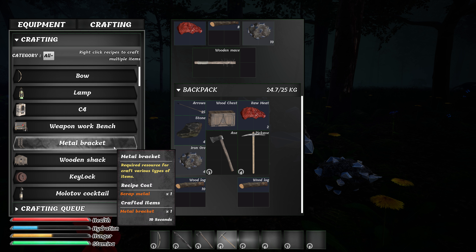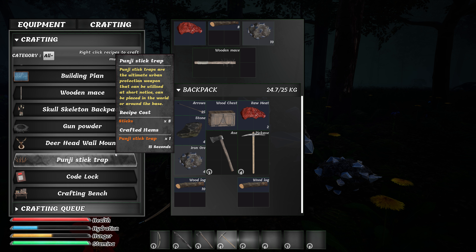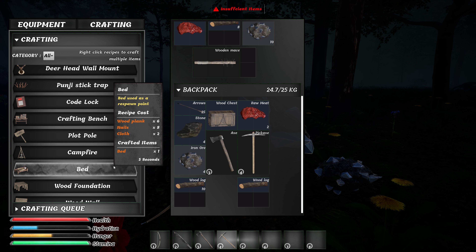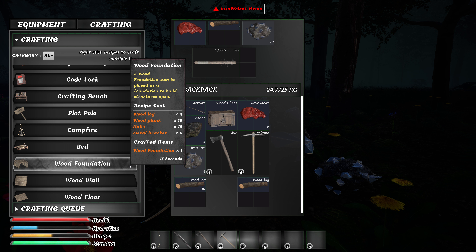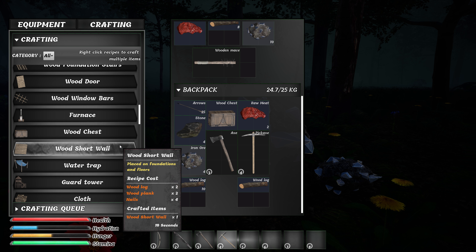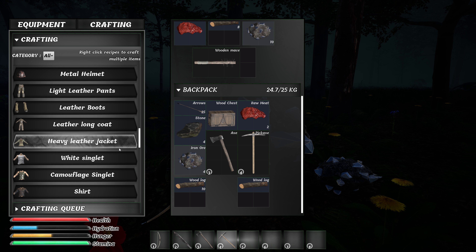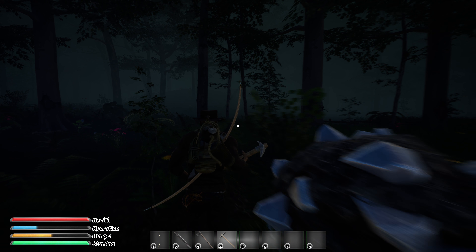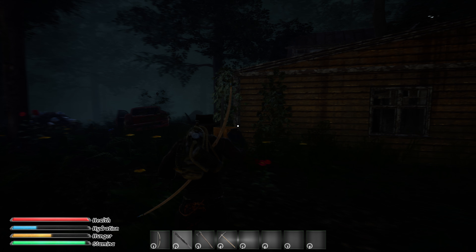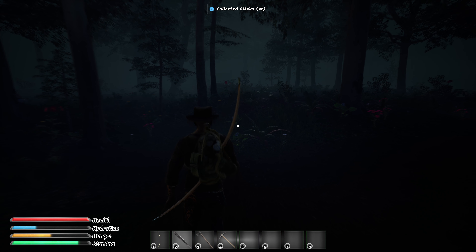Let's go for a weapon workbench. We need a bench but not for weapons — for crafting. Wood nails, wood planks — no. We could use a bed. Wood foundation, wood door. I think we must go back from where we came. It's the house with the car, with the garage — yeah, I came from that way.